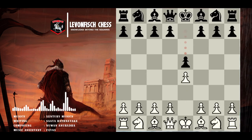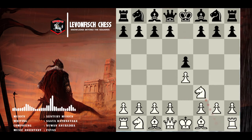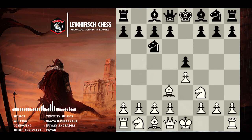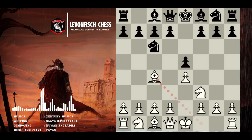Pawn to e4, pawn to e5, knight f3, and knight to c6. From this position, today I'd like us to look at some minute differences between the Ruy Lopez, which would be the move bishop to b5, and the Italian game, which would be the move bishop to c4.